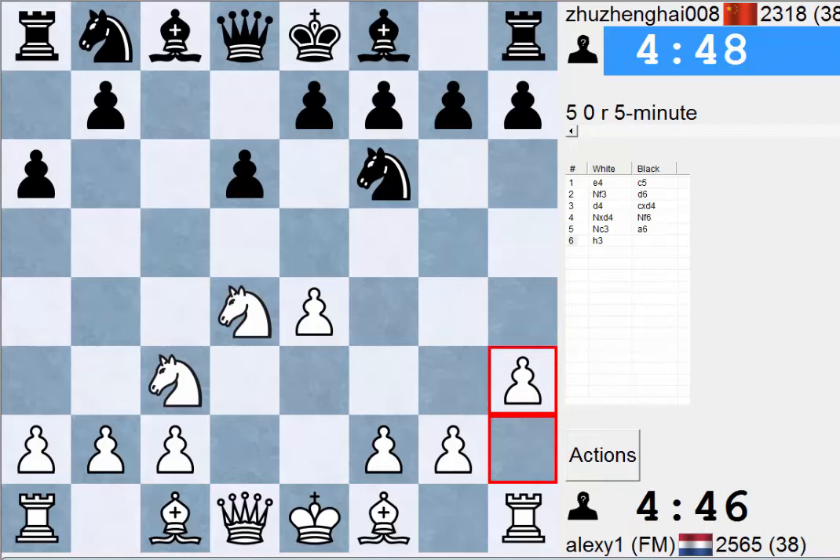Yeah, I think we're doing quite fine. Queen c8 — wow, I've never seen that move. So he's obviously threatening to take on h3. What is my move here? I'd rather not play h4, but I also rather not go King h2 due to some Knight g4 types of traps. I guess this is a move, because if he takes on h3 I'm gonna take on f6 and then we have a very nice square on b5 for our knight.